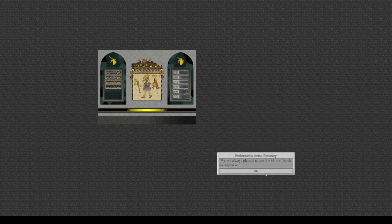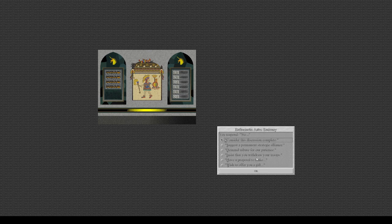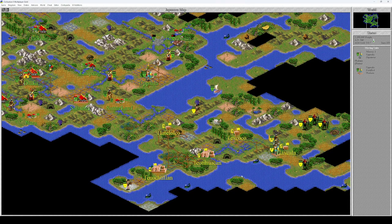Monarchy is working out fine. We are pleased to speak with our friends — enthusiastic. Give me your maps. So you don't have three cities anymore, you actually have five cities. Texcoco and Tlaxcala.